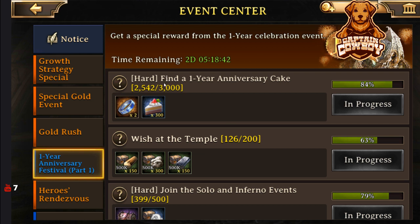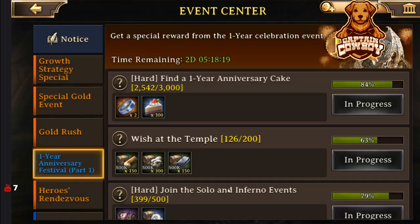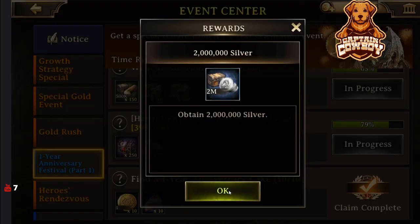So, one-year anniversary event. We have a hard time finding a one-year anniversary cake. If you kill 3,000 cakes, you get two enhancement ring level ones that you can utilize to enhance any level 30 ring. So this is nice — save yourself a little bit of actual crafting. And you're also getting an extra 300 cake slices for doing this. There's also an amazing reward for joining 500 solo and Inferno events of 250 slaughter material chests, as well as a whole bunch of silver.